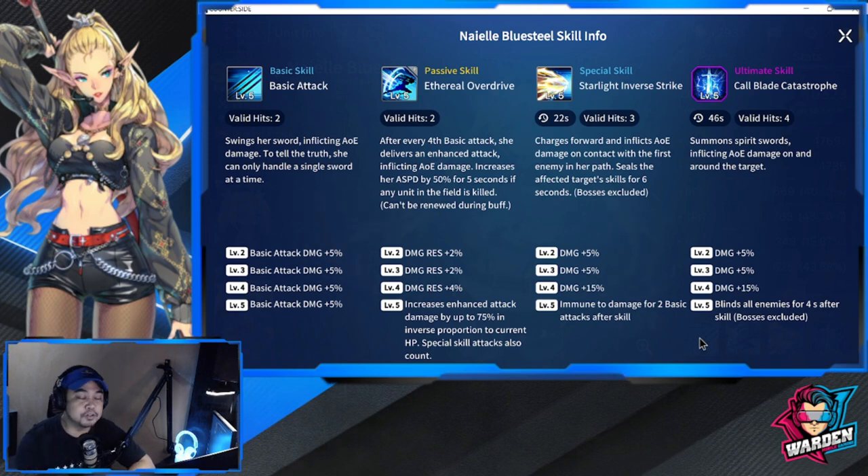Her ultimate skill, Blade Catastrophe, has a cooldown of 4 to 6 seconds with valid hits of four. It summons spirit swords, inflicting AOE damage on and around the target. At levels 2, 3, and 4, damage is increased by plus 25, and it blinds all enemies for four seconds after the skill. Between the skill seal on her special and the blind on her ultimate, she is a perfect debuffer, and at 4-cost I think it's justifiable.